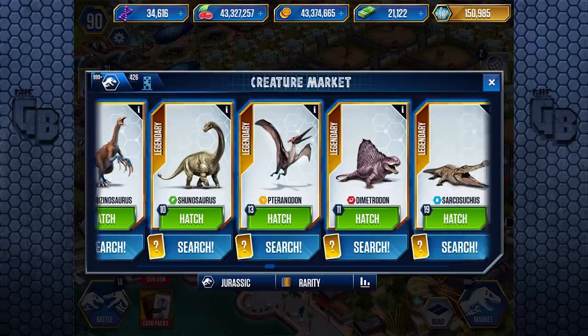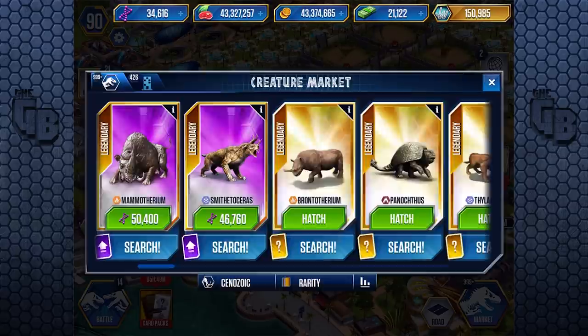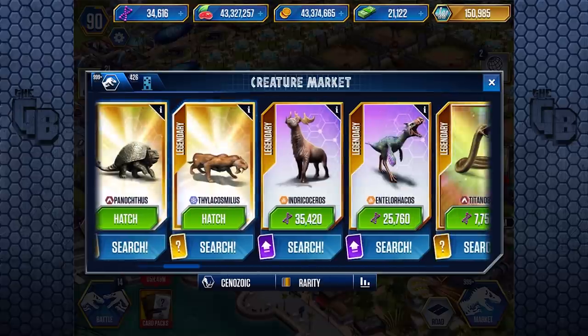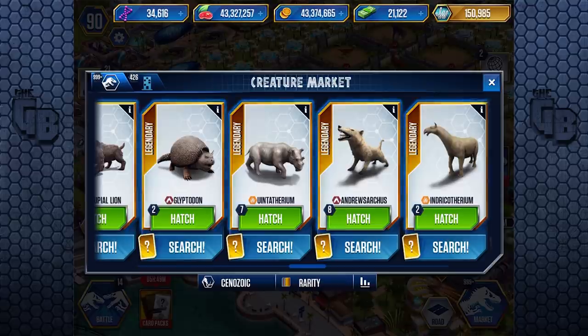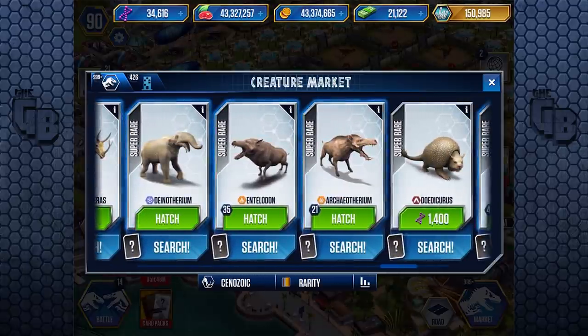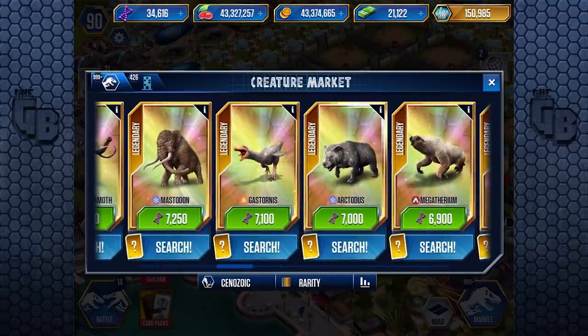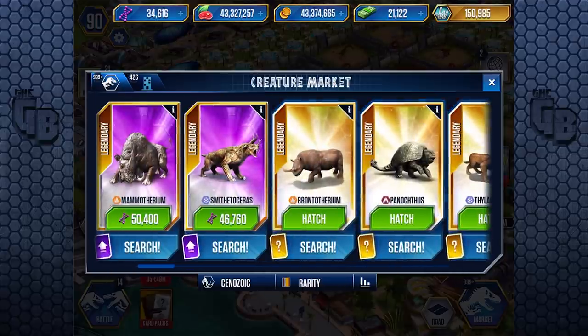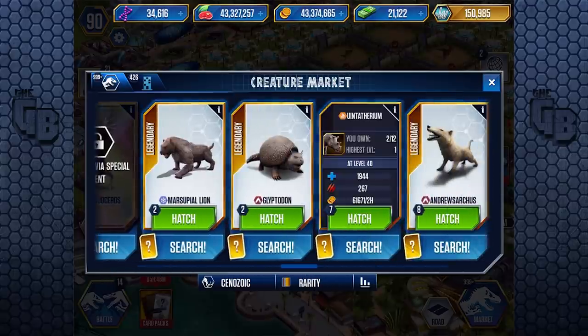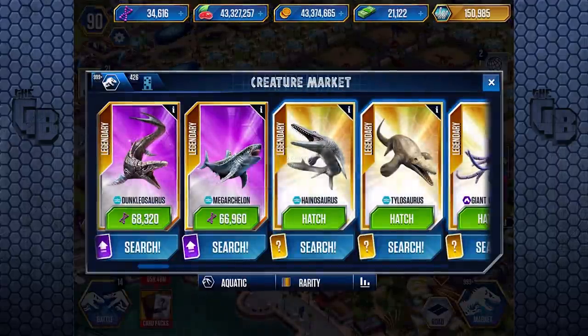Look at this — this is what happens if I don't want to speed things up. Oh my god, how much DNA do I have? No way. I'd like to know how I did it — it was some sort of opening loads of packs and you'd get some books back. Look at this — so many legendaries: Andrewsarchus, Unitatherium, nine Megaloceros, 35 Entelodonts, 21 Archaeotheriurms, 40 Sarcastodons. And I'm wondering about the tournament creature — the bear, Arctodus — do I have any? There's definitely one I had quite a few of, but I bought those. And I'm wondering about aquatics as well.